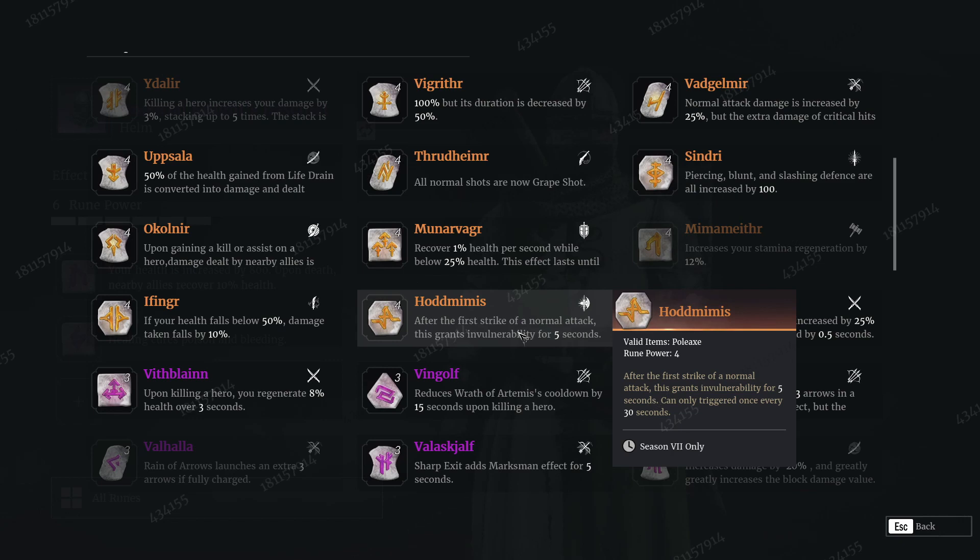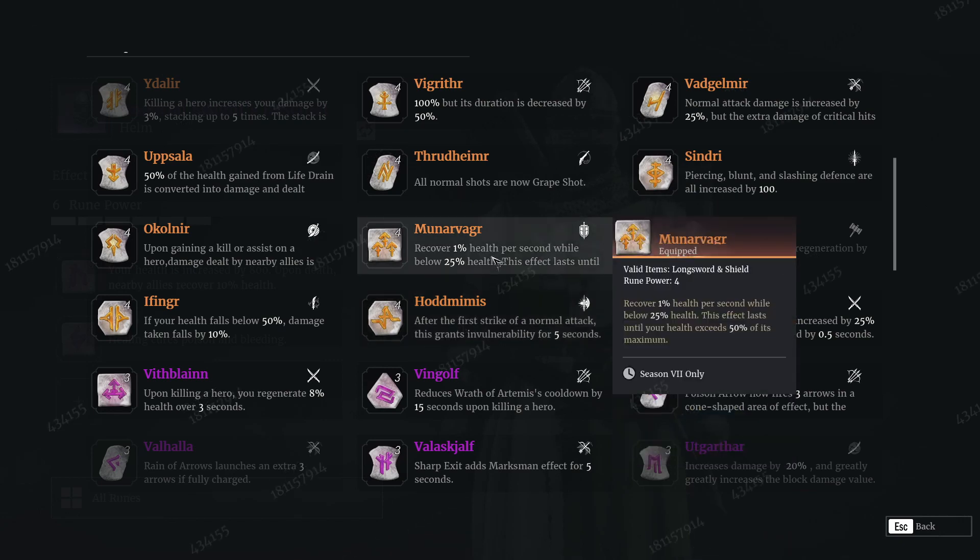One that I'm really excited about — you've probably already seen me with it — is Munavag. I don't think I pronounced that right, but this is for Longsword: it recovers 1% health per second while below 25% health, and this effect lasts until your health exceeds 50% of its maximum. We've done some testing on this — it's ridiculous. Longsword is going to actually be way tankier than it was before because of some of these runes. Longsword might be a lot more viable now because you have a few options that are going to give you ridiculous health gains and health benefits.